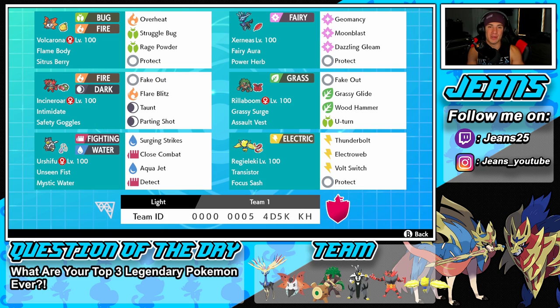Middle left is Incineroar — you can bring him on any single team, he rocks out on any, so strong all around. Intimidate as his ability, Safety Goggles as item, Fake Out for flinches, Flare Blitz for STAB, Taunt for taunting support mons, and Parting Shot for pivoting and attack drops. Right next to him is Rillaboom — another Pokemon that can be used anywhere. Fake Out, Grassy Glide, Wood Hammer, and U-Turn for pivoting. Grassy Surge as ability and Assault Vest to soak up special attacks.